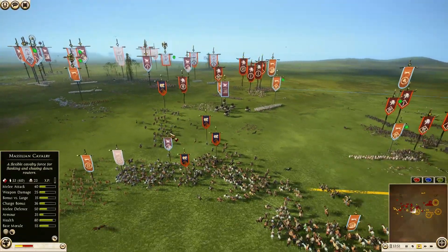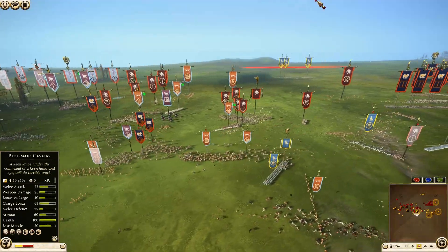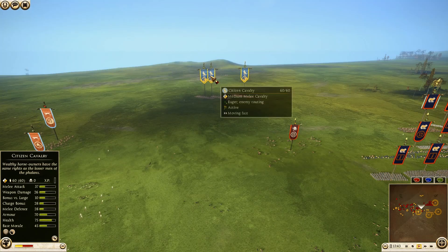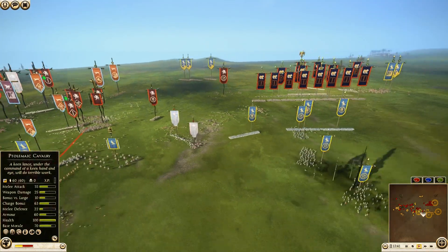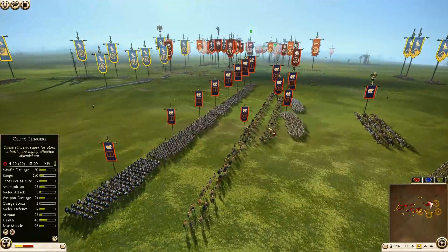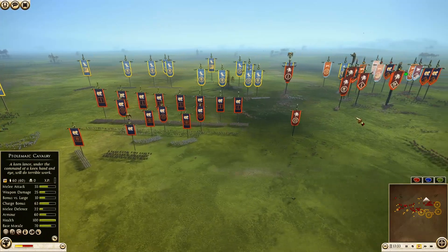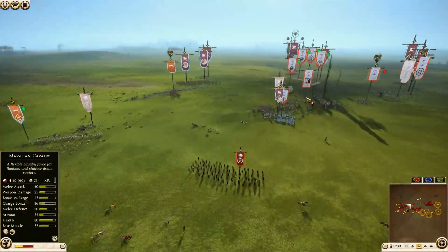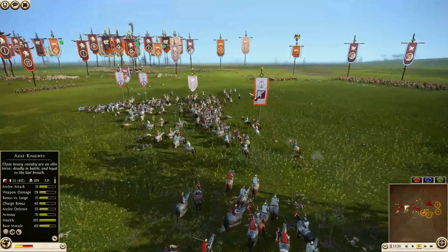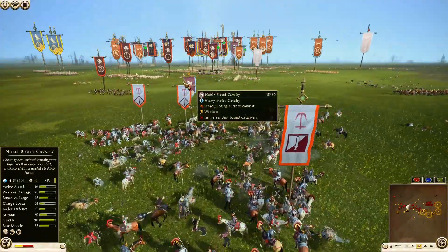We actually have some of the Massilian Cavalry finally getting involved — all four of them came out, very nicely done. We also have the Egyptian Cavalry coming in on the back side — two units of Citizen Cavalry and one unit of Egyptian Cavalry. Massilian is just holding the line strong here, not willing to give up his position at all. Back on the Seleucid side with Parthia starting to break down some units — getting a good charge there with the Azat Knight, almost 200 kills, just trampling down on Hillmen and Noble Blood Cavalry.